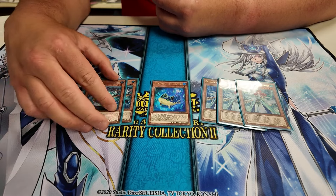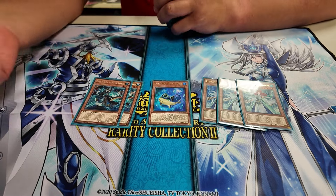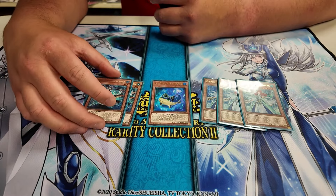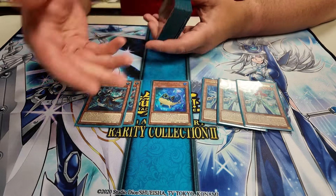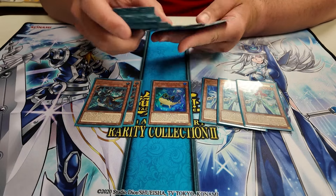I'll start with the Ice Barrier cards. So the first one is three Revealer — this is probably the best monster in the deck. You normal summon, discard one, and special summon any Ice Barrier tuner. So it's normally the best starting card.